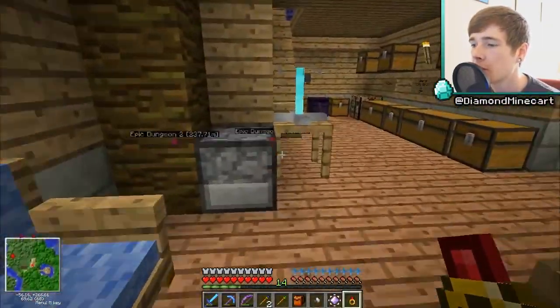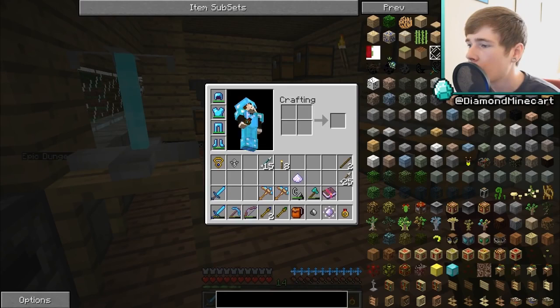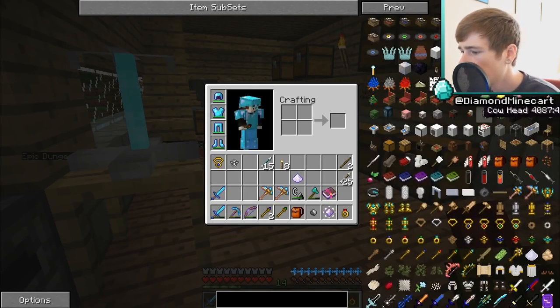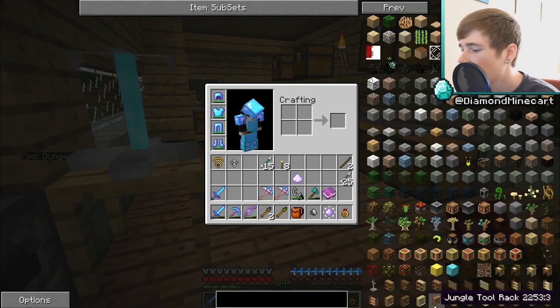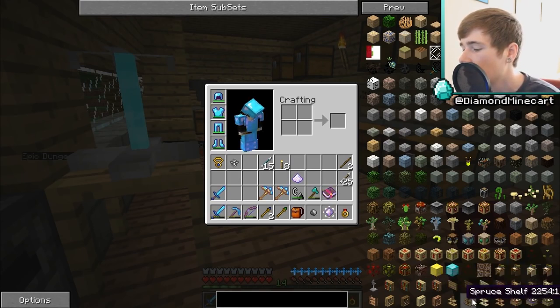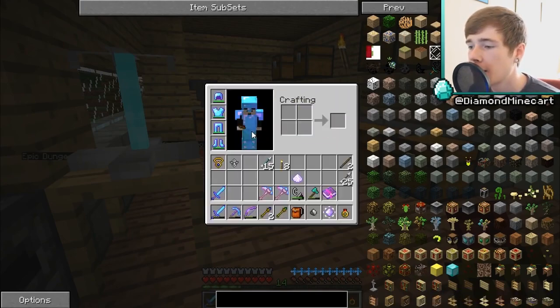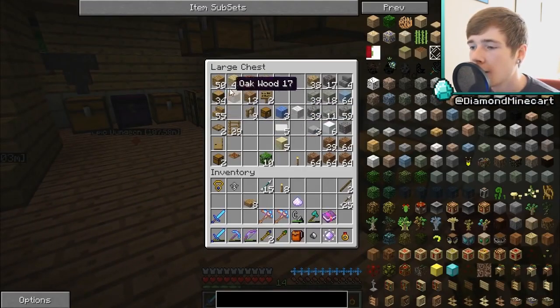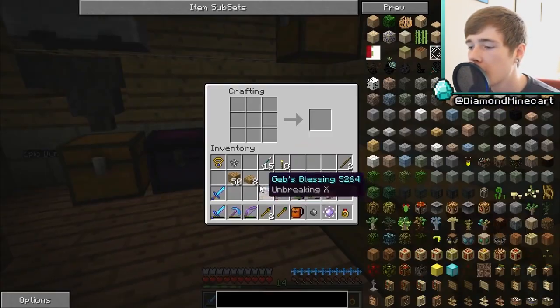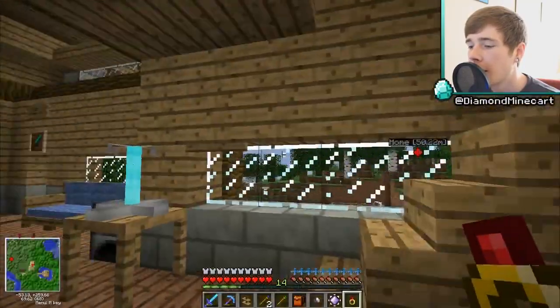We're going to hang them all up in something from the Bibliocraft mod. Let's make something and have a look. We also need something to put Geb's Blessing in. I think I'll go for what I've got — something like Thor's axe case. We've got some cases here, some shelves — the shelves and tool racks could be cool. Let me try the shelf quickly. We need some slabs and some planks — I must have those somewhere. There's an oak shelf.